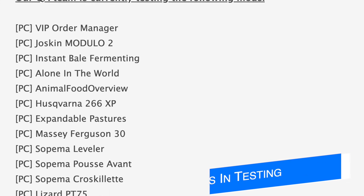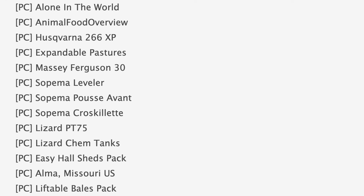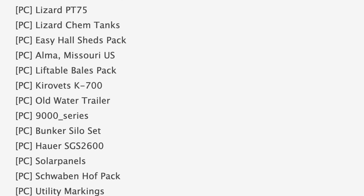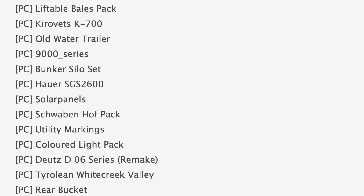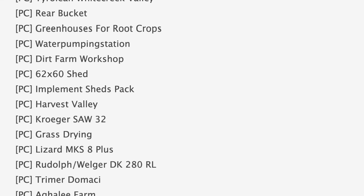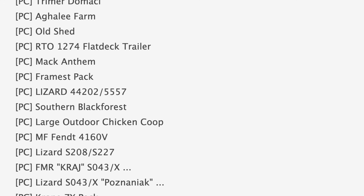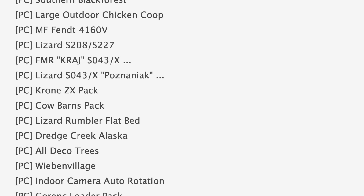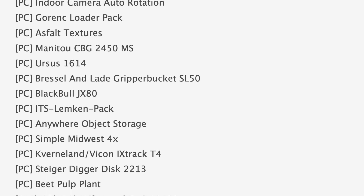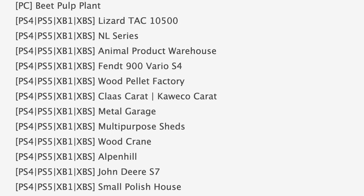Starting off with mods in testing today, we've got 125 mods on the list — 84 of those are in Stage 1 or PC testing, and 41 are in Stage 2 or console testing. The testing list is all over the place today so I'm just going to go through them in alphabetical order. Some notable mods on the PC list include Agley Farm, Alma Missouri, and Alone in the World. Also at PC testing we have Colored Light Pack, Deadwood, Dredge Creek Alaska, and Hay Drying Plant. Rounding out that PC list we've got Instant Bell Fermenting, Liftable Bells Pack, Lizard Chem Takes, Mac Anthem, Simple Midwest Forex, and Tyrolene White Creek Valley.